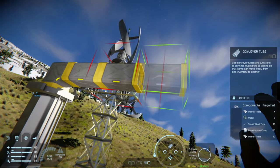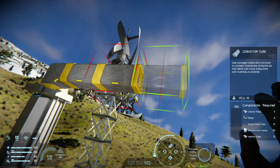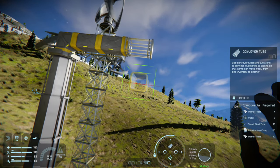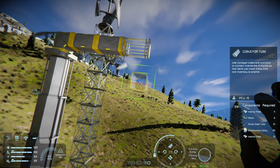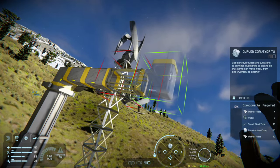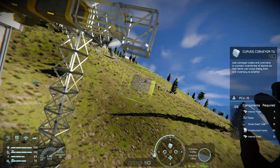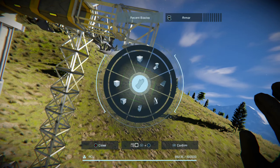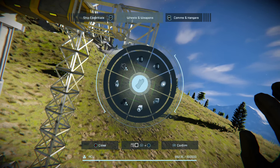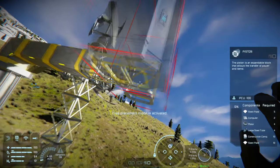So we're going to get our conveyor junction and just a couple more out — that should be all we need. One more out just to be an example, and then you can make this as big as you want, as long as you're attempting Clang on your own terms. I won't recommend making it much bigger, at least on Xbox. We're going to go back over to piston.